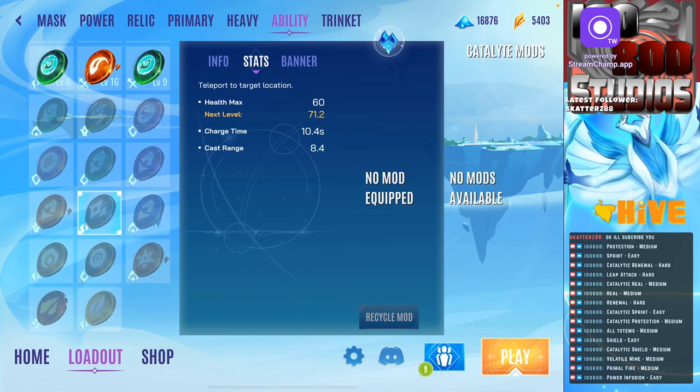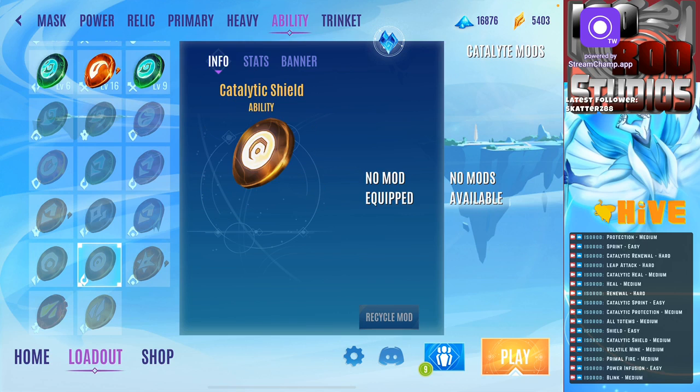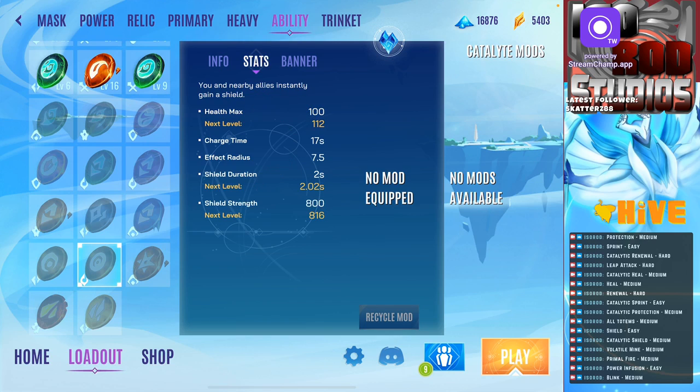Shield is super easy - completely busted. It needs to be nerfed in a bunch of ways: duration is too long, charge time is too long, and its strength is too strong. The catalytic shield version seems like a medium - it seems more fair in most of its things. The only thing it also suffers from is that ridiculously short charge time.